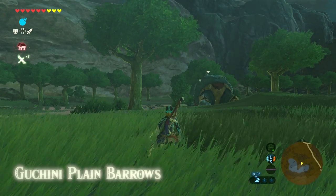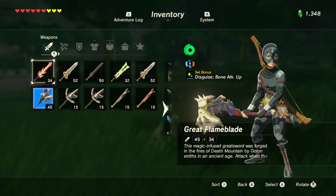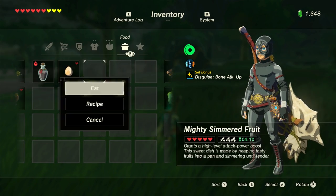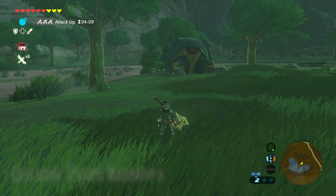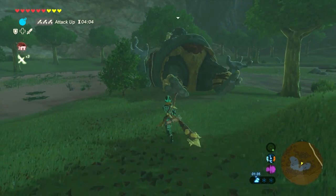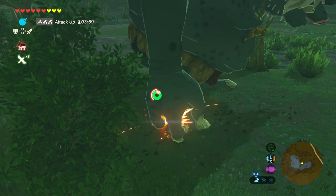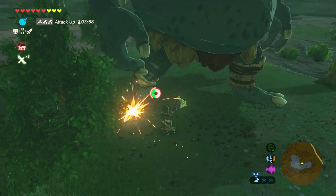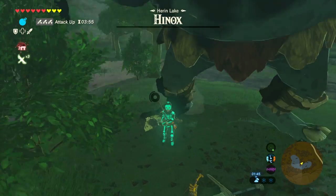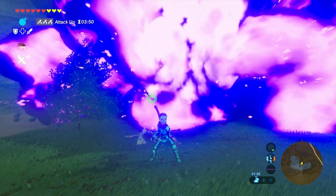Now let's try again, and this time we're gonna use an attack boost food to spike our power even more. I made some simmered fruit out of bananas and stuff. So now we're using the Radiant set attack bonus, we have a great bone weapon, and we have a level 3 attack boost. That's pretty good.